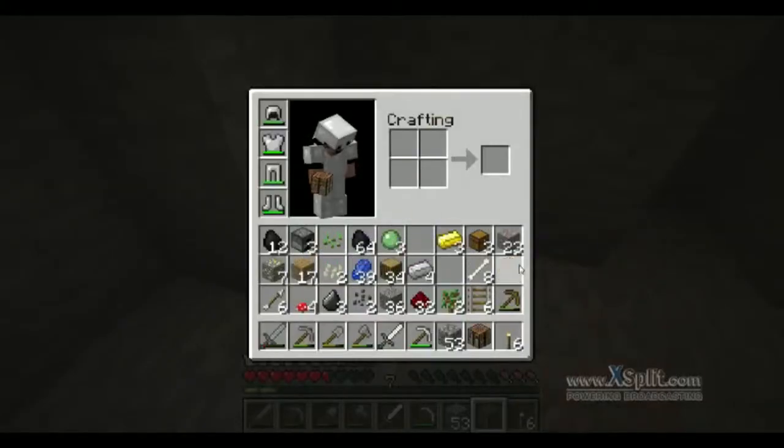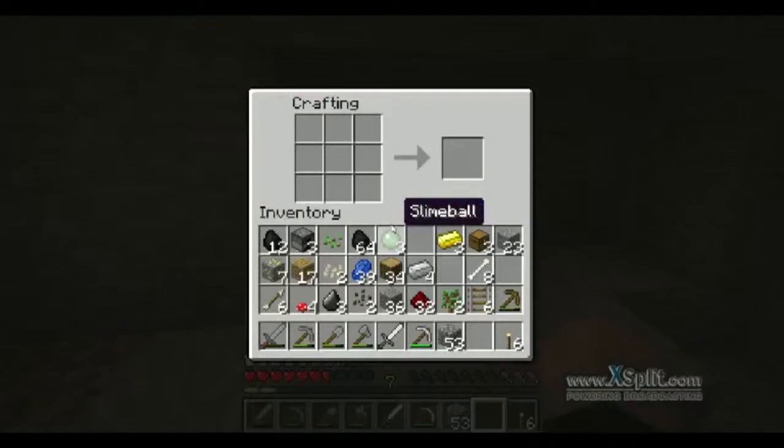This is not the way I actually intended to start off the episode — I intended to start off with introducing what I've been doing, which is not much — but let's make a stone hoe. You don't need anything else.